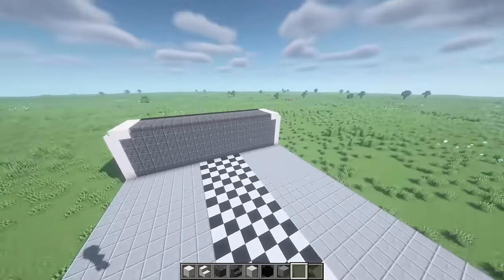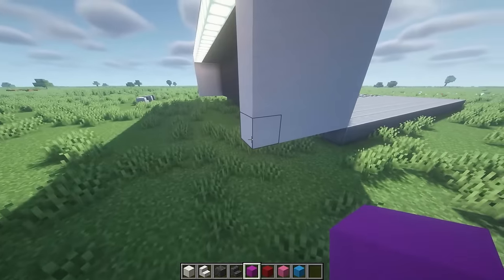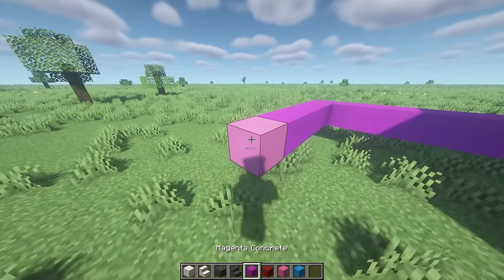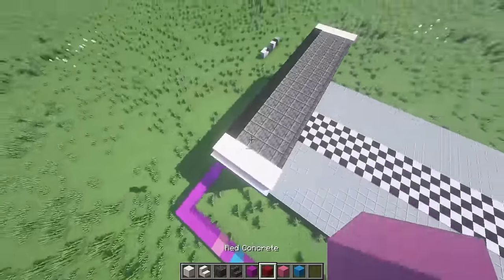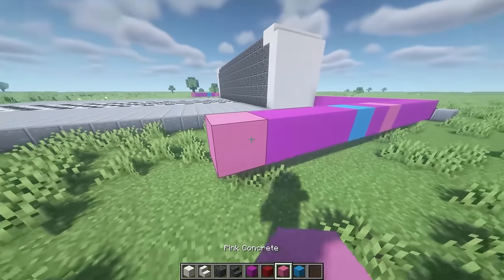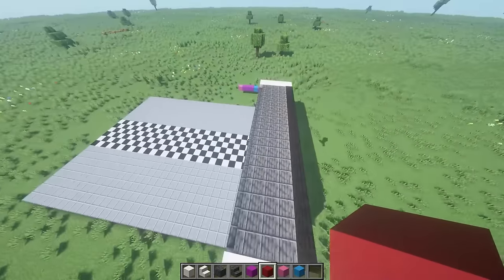Now let's start outlining the walls. Grab magenta, red, pink, and light blue concrete. Work on one of the side walls: place magenta concrete starting from the edge, then one pink, one magenta, one light blue, then three magenta, and one pink block on the very end. Repeat the same pattern on the other side starting from the corner, making it identical. There's also a big red pillar — place two blocks on each side so it should look just like that.